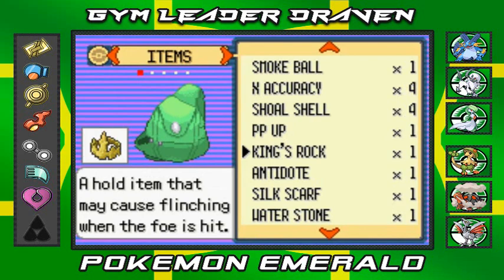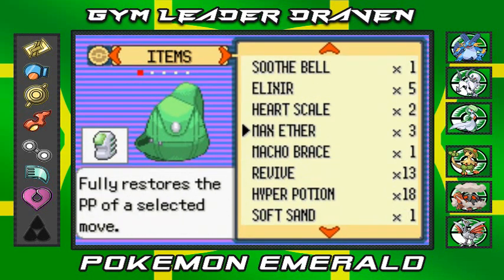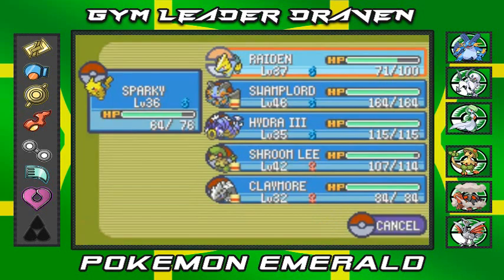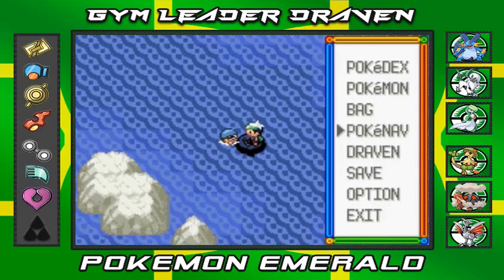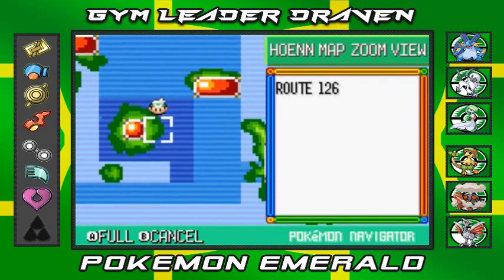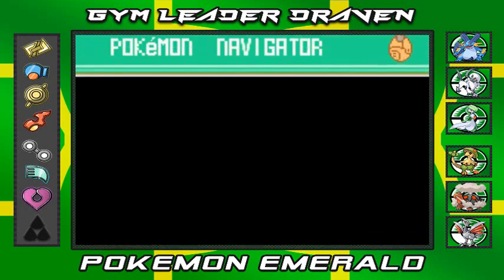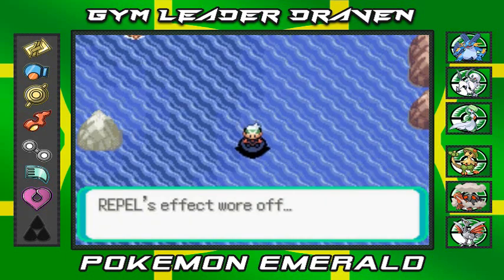Let's heal up my Pokemon and then take a look at where we're at exactly. I know we're near Sootopolis City — I could go in there right now but I kind of don't want to. Checking the Hoenn map — we are at the border of Sootopolis City. You have to go underwater to get inside, but that's not what we're doing. We're going elsewhere to battle trainers.